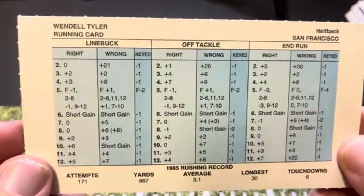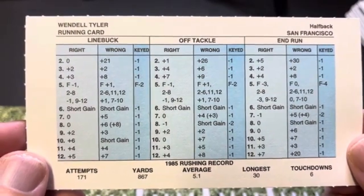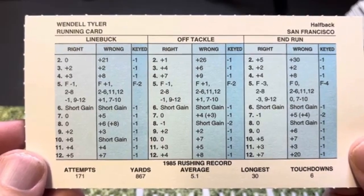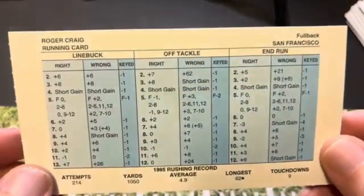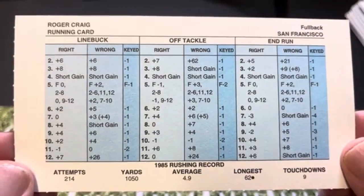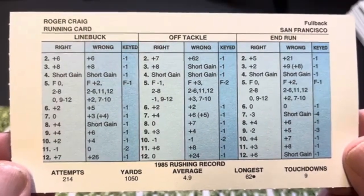Next guy is Wendell Tyler of San Francisco — a 5.1 average, very impressive. He was 867 yards on 171 attempts. He didn't have the attempts or yards that a lot of these running backs have, but that's because he was on the same team with Joe Montana. And here's his backfield mate, Roger Craig, with a 4.9-yard average. They probably had these high averages because nobody was expecting them to run the ball — always expecting Montana to pass it.